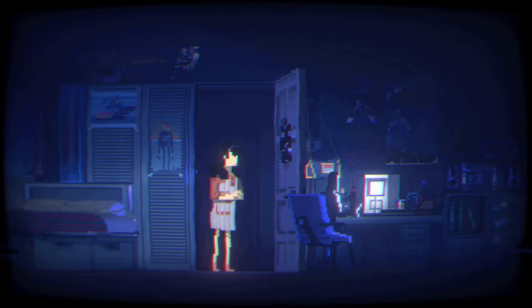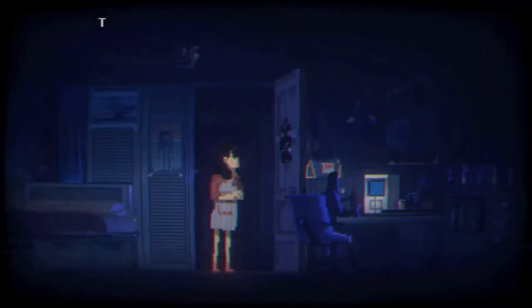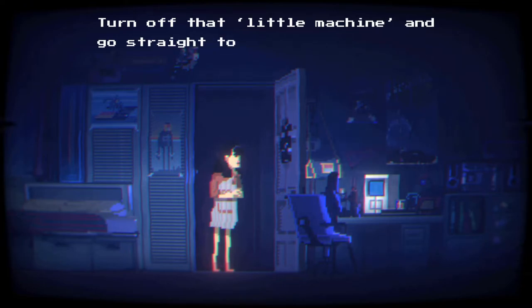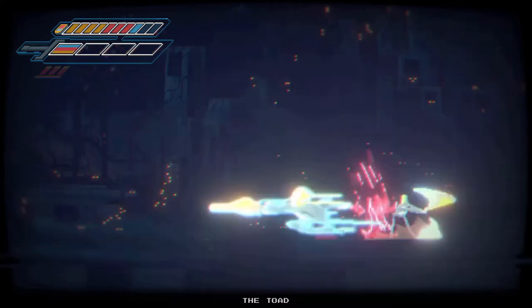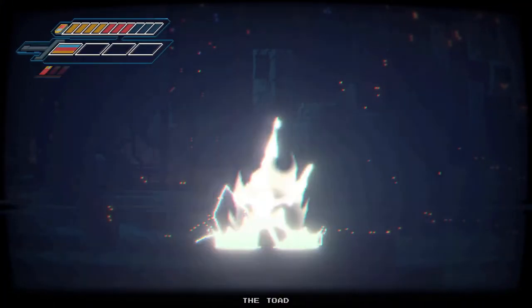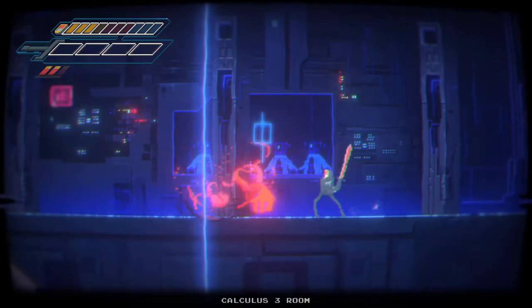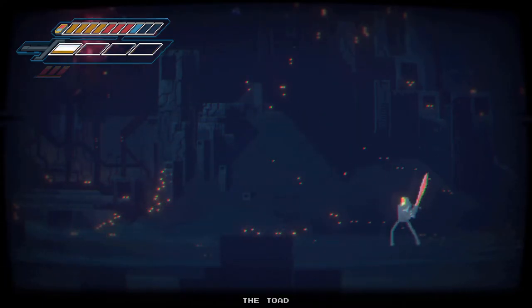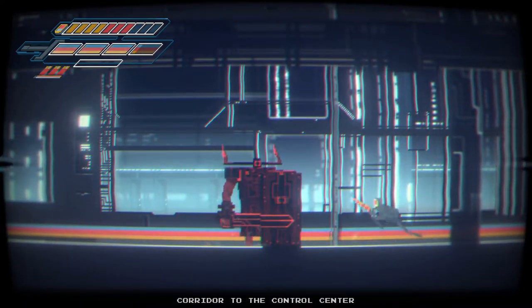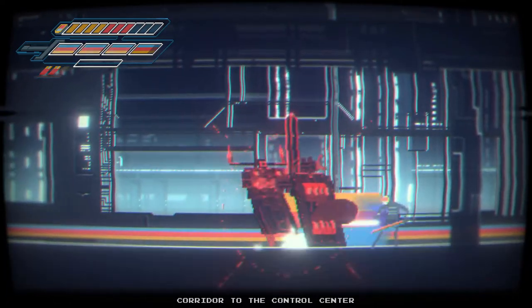Gameplay in Narita Boy consists of two main things: fighting enemies and exploring the world to find techno keys. The combat is fairly simple with all the things you would expect from a title such as this, like the ability to dash, perform power strikes and heal. Your sword also doubles as a shotgun with three charges which, alternatively, can be used all at once for a powerful and satisfying beam attack. As you progress through the game, more combat abilities will be unlocked, however I didn't feel these changed how I approached combat as much as I would have liked.